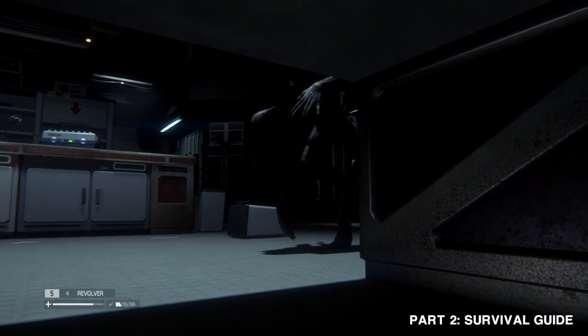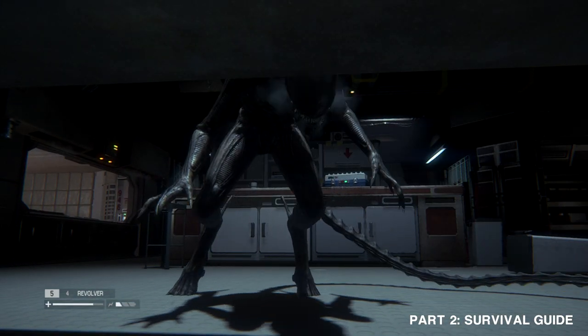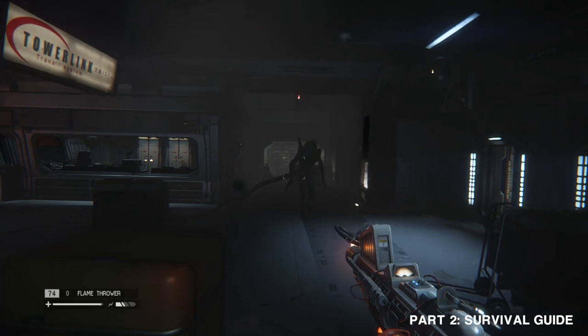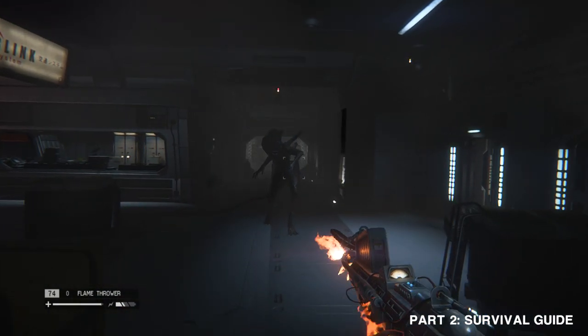Try to be unpredictable, vary your movements, and avoid using the same equipment or hiding places repeatedly. You cannot kill the alien, but you can try to outsmart and evade it. You may even briefly scare it away with flamethrowers or Molotov cocktails.